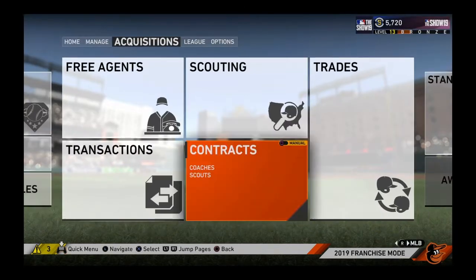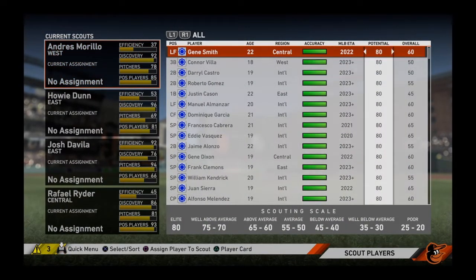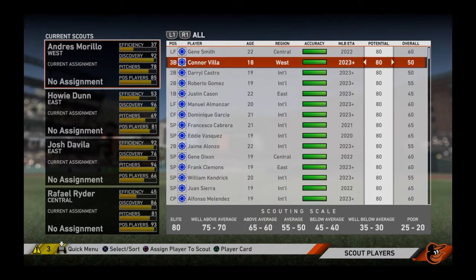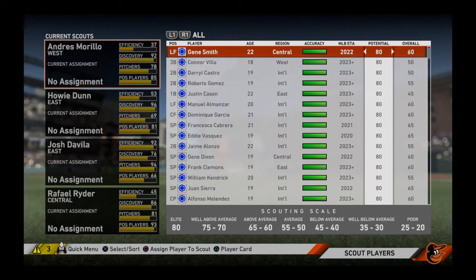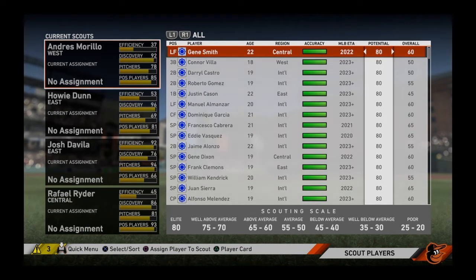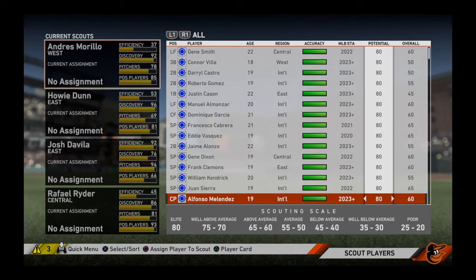Now that we have the best scouts, we're going to go to scouting. I always start off by looking at what we have. We have a lot of blue chip players, which means these players are already fully scouted — sometimes players don't get drafted and they come back the next year as blue chips from your previous scouting. As you can see, we have a lot of 80 potential. In previous videos I said it was the overall you want to go for, but I learned that no — it's potential. If you want the best prospects possible, you want to make sure they have an 80 potential no matter what their overall is.